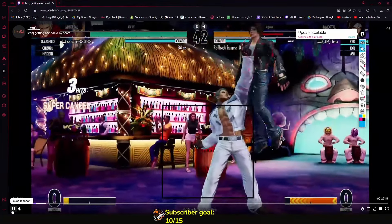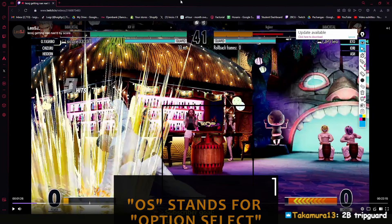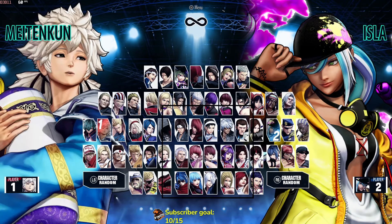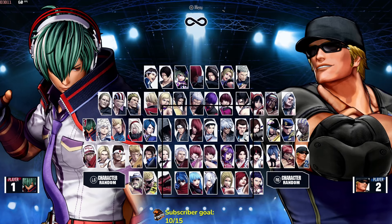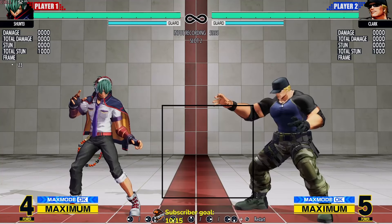He tried to do the option select but didn't get it. When you're playing against a grappler, there's an OS that deals with their wake-up command grabs. Let me use Clark as an example — I know the opponent was Orochi Yashiro, but Clark is basically the same. That command grab is invulnerable, so let's use it as a reversal.